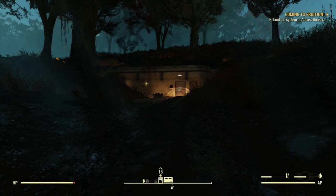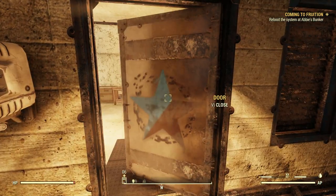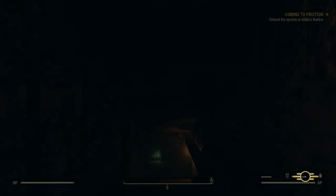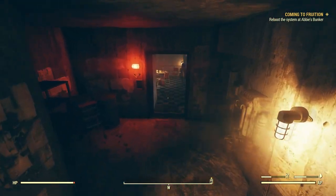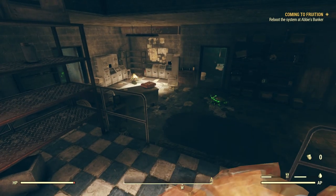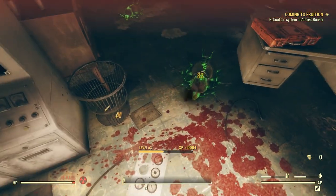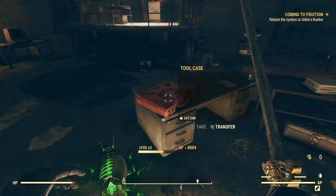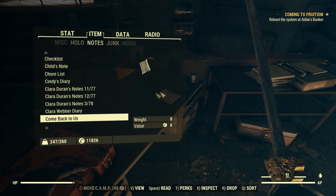Another loading screen. Do you have anything you want to say to me, Abby? These guys are quick to repopulate this place - so disgusting. I'm sure we've read Abby's to-do before. Reboot the system at Abby's bunker - it's kind of pointing me in a weird location, like there's a door I'm supposed to go through. Where did I do this before? Another one of these nasty things - don't run away from me.